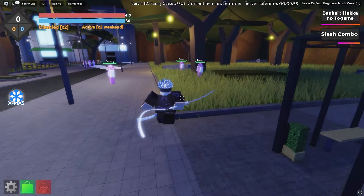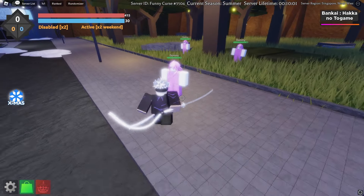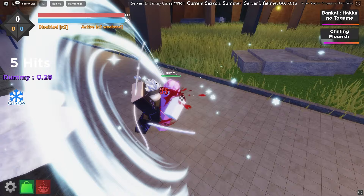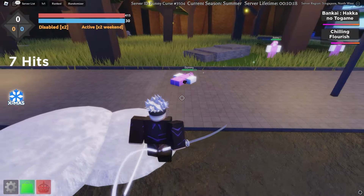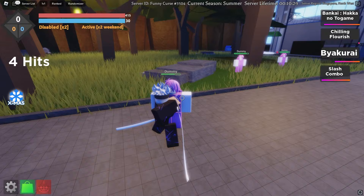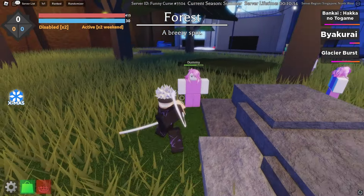I'm going to change my outfit in a second, but first I want to test it out on a couple of dummies. The M1s are pretty nice, slash combo. I forgot how to play this game, but we have a Q move — it's like a slash barrage and it freezes! This might be a little too broken. Freezing is kind of crazy. The E move looks like a counter but it's not — pretty nice.